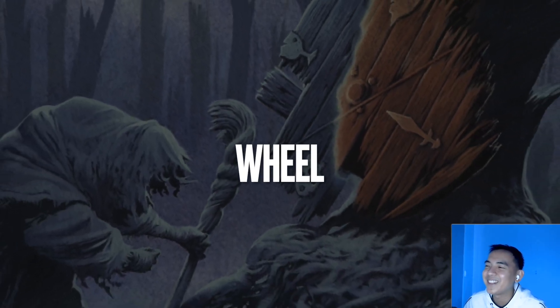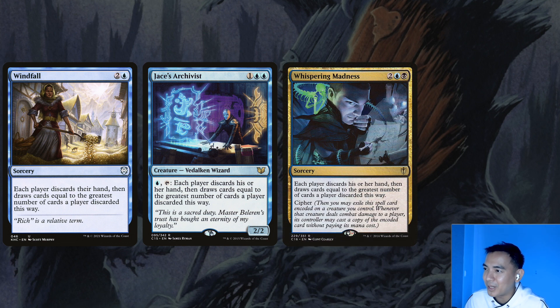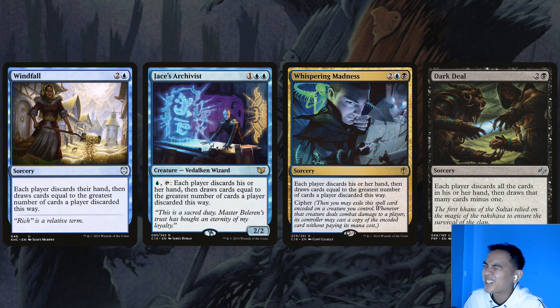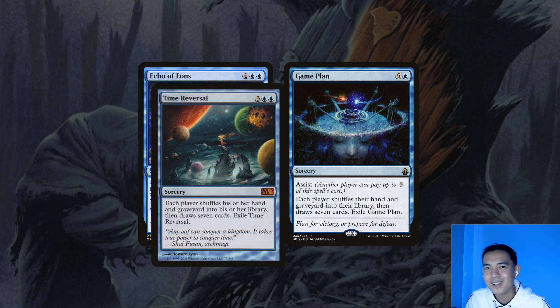Speaking of card advantage, wheels kick it into high gear. Windfall is the poster boy for wheels, but Jace's Archivist is a creature that has Windfall as its activated ability. Whispering Madness is a 4-drop wheel, and the Cipher is something we might be able to leverage, though fortunately we don't have to rely on it. Dark Deal is a black wheel that gives us card disadvantage, so not super ideal. Beyond just refilling our hand, wheels are good for filling up opponents' graveyards. Because we run so many draw effects, it is possible to chain ourselves into decking out. Echo of Eons and Game Plan are wheels that reshuffle everybody's graveyards back into their libraries. The flashback of Echo of Eons is less than its mana value of 6, and Game Plan might be something opponents help us pay for if someone has removal in their graveyard and needs Saruman's help. If Echo of Eons is out of your budget, there are other blue wheels that shuffle graveyards back in, like Time Reversal — you lose the flashback, but it's hard to flashback money.